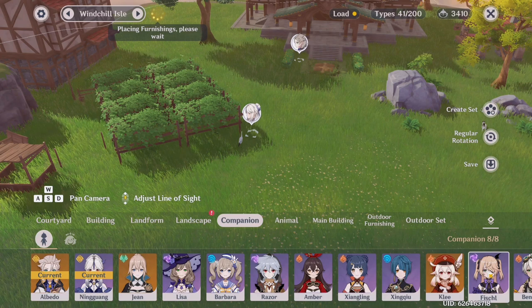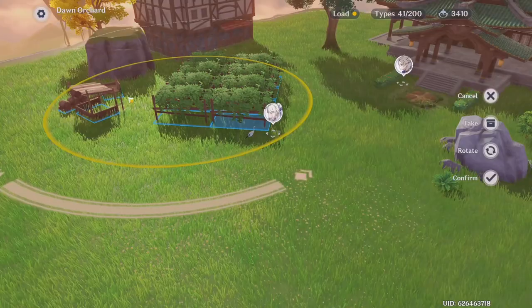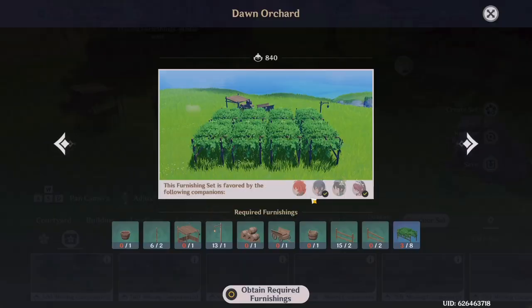I currently have Albedo and Ningguang since I want to reach them to friendship 10 and get their name cards. You want to put the companions that the set has — so if this is the Dawn Orchard set, I want the companions for that set: Rosaria, Diluc, Kaeya, and Venti. If you don't have all the characters needed in the set, that's okay. Also, once you place the set and claim the rewards, you don't have to keep the set in your teapot. So if you don't really like the way it looks, you can lay down the set, claim your rewards, and remove it as soon as you're done.